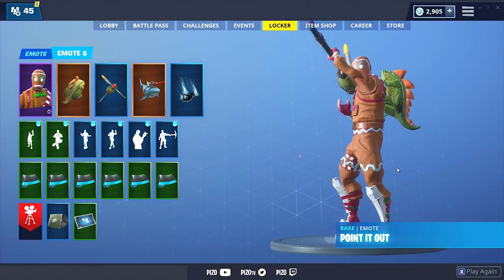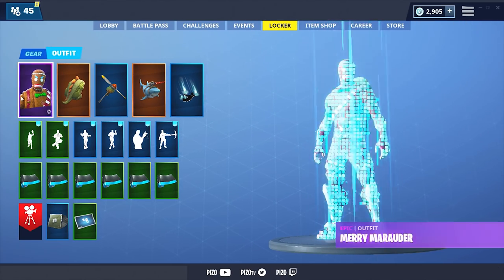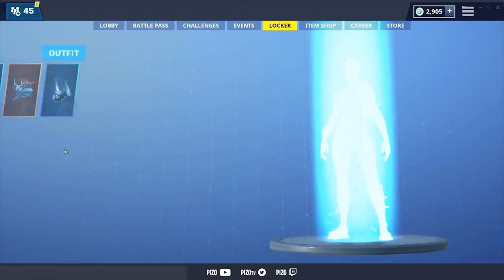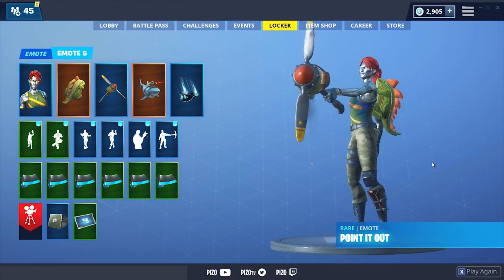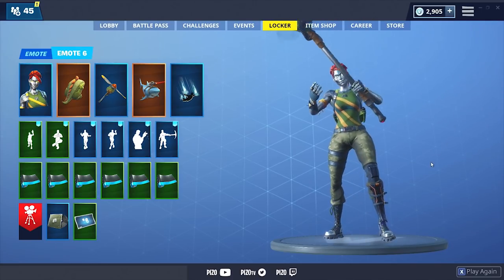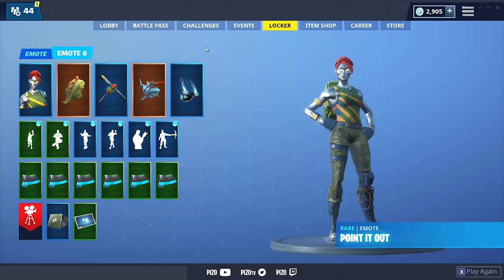That looks really good with the pickaxe — he doesn't have a lot of the lime green we want but the pickaxe ties it together. One more I'd probably wear with this is Chromium, so let's do the Point it Out emote, which is actually a lifesaver for looking at combos in your locker. That's pretty much it guys — I hope you enjoyed this. It's kind of like an educational video.